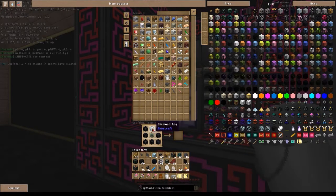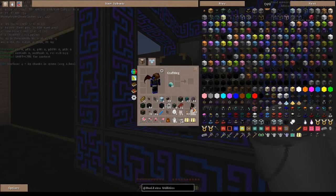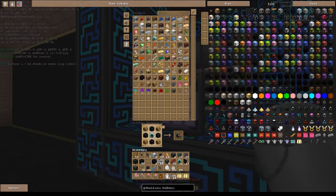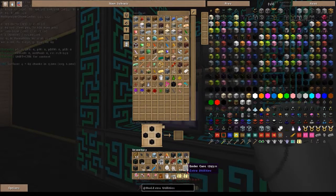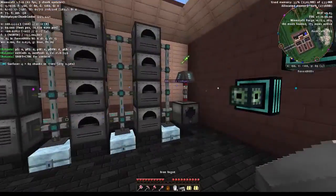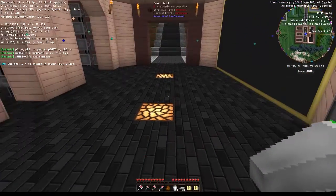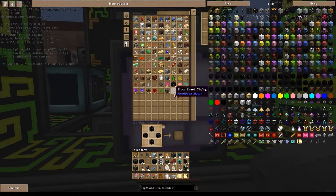Wenn wir den Quarry dann fertig haben, wird es auf jeden Fall noch ein bisschen mehr laggen als jetzt schon der Fall ist – einfach weil der Quarry dann noch ein bisschen für Auslastung des Servers sorgt. Das ist so das Problem. Außerdem habe ich mich verkalkuliert: ich brauche mehr Energy Cores als gedacht – nämlich zwei für jeden Quarry. Daher reicht jetzt auch das Magical Wood nicht.